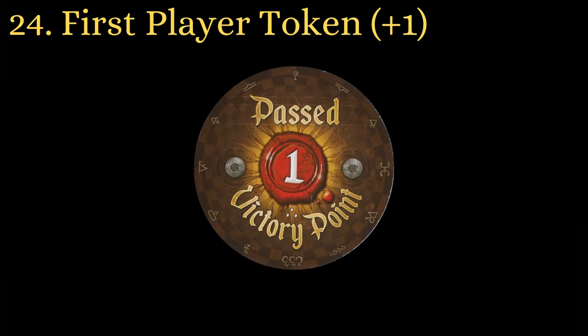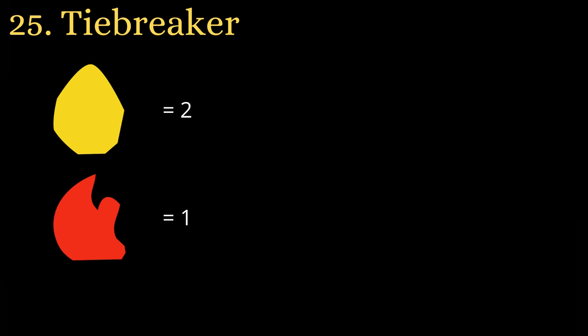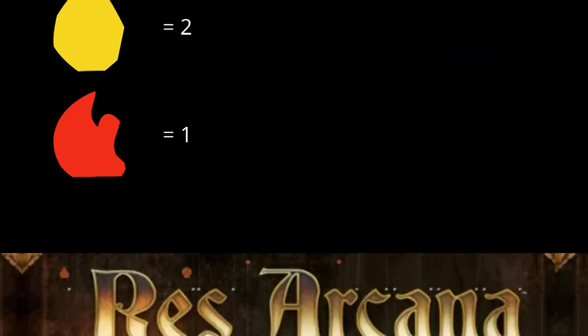Rez Arcana is a tight race to 10 points. Passing first will often be the extra point you or your opponent need to end the game. If you can't reach 10 points, and your opponent can only reach 10 points by passing, then you must pass before them. In a tiebreak situation, your resources are the tiebreaker — each normal resource counts as 1, while gold counts as 2, and resources on cards do not count. If someone has already passed and the game is ending, make sure you get all the resources you can by discarding and tapping your cards.